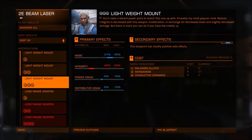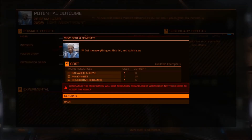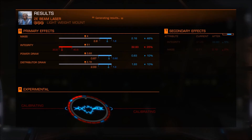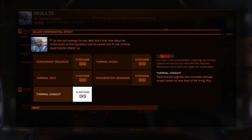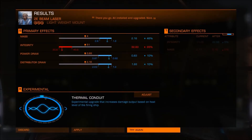Next we can look at the beam laser, which again has lots of options — from making it a long range weapon to a short range weapon. I was wanting to make things as light as possible to get my jump range as high as I can. I had a chance of getting an experimental effect but unfortunately it failed. You can however choose one yourself, but you will lose reputation with the engineer.